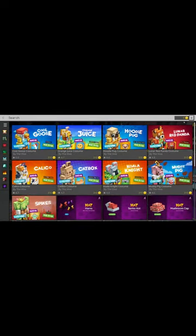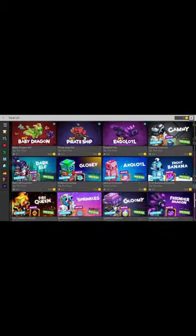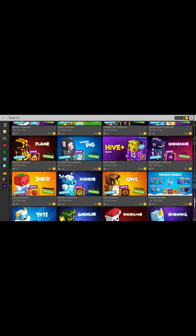All you have to do is go to this menu over here, go to the Hive store, and look down until you find the frog. It's completely free — it's just sitting there in the store. Nobody tells you about it, and it's completely free. I believe it's all the way at the bottom.